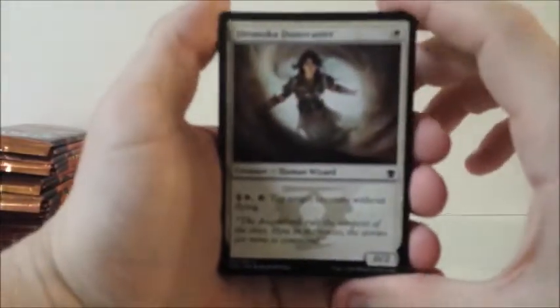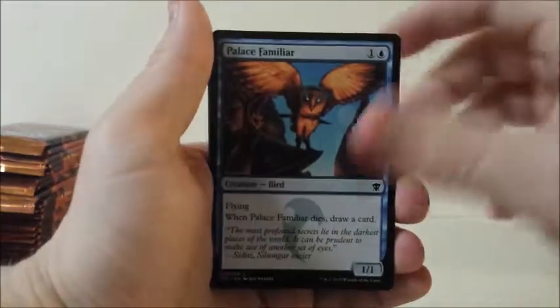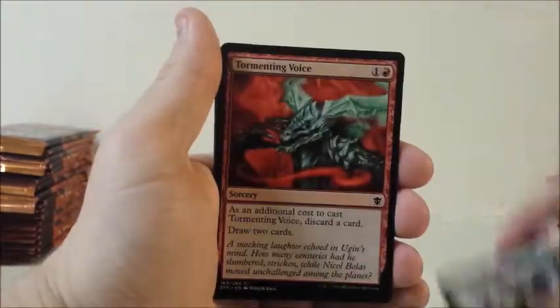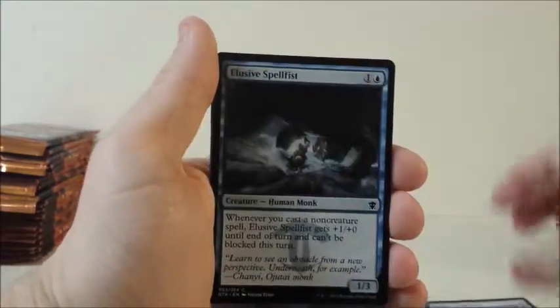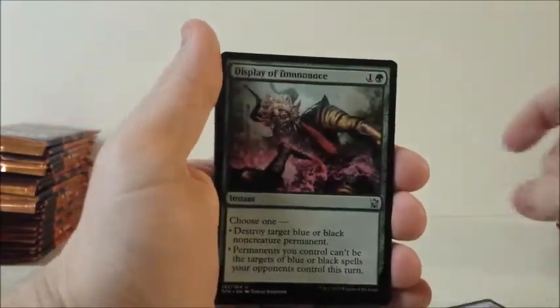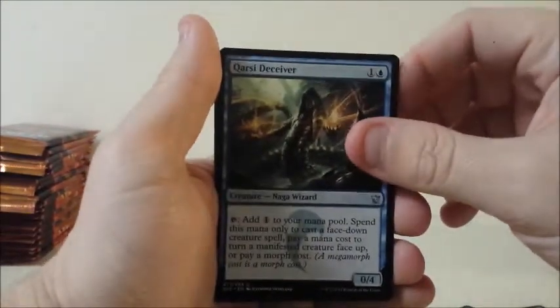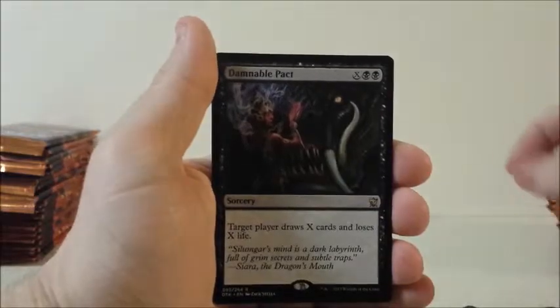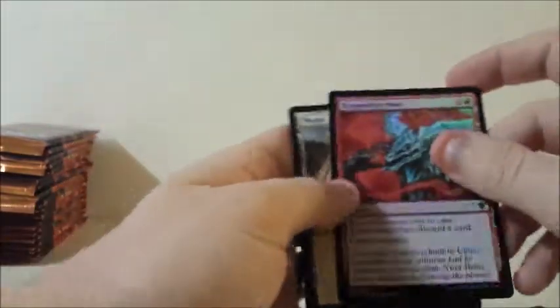Alright. Dragonlord Dune-Caster, Dutiful Attendant, Sand Steppes Scavenger, Palace Familiar, Epic Confrontation, Tormenting Voice, Keeper of the Lens, Reckless Imp, Elusive Spellfist, Display of Dominance. For our first uncommon: Explosive Vegetation, Qarsi Deceiver. And Damnable Pact. And a Tormenting Voice foil — pretty cool.